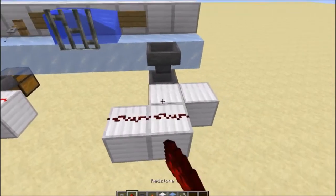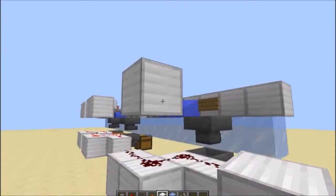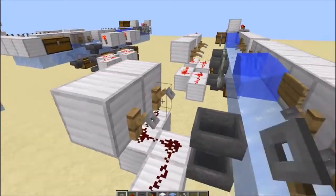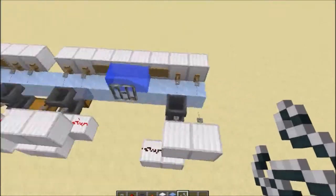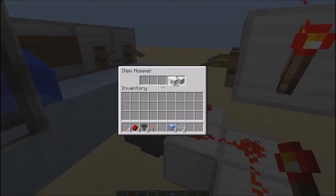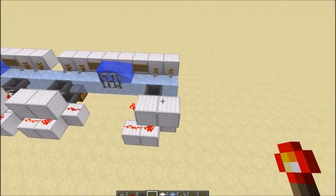You can then place four redstone dust on top of all of those blocks. Then come above this redstone dust and place a block and one next to it, and then four tripwire hooks on these blocks. You can then place your two string on top of that hopper and next to it, and then come behind here and place your redstone torch there. Then you can fill in your items — shuffle it in with iron — and your sorter is complete.